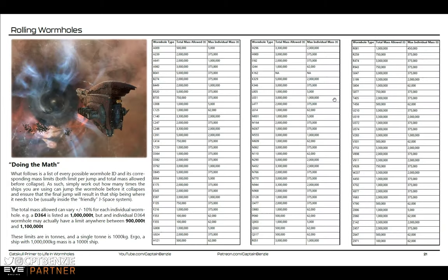On the subject of different wormhole types — we've just talked about a K162, but what do all the other types mean? In my wormhole PDF, available on the Catskull Discord for free download, you've got a full list of every single wormhole type and exactly what it means. The wormhole type itself denotes where a system comes from and where it goes. For example, a B274 is a C2 to high-sec connection — it will always start in a C2 J-Space system and always end in a high-sec system.